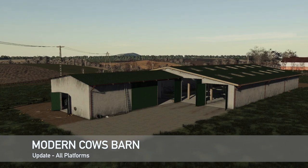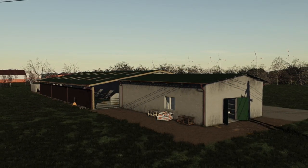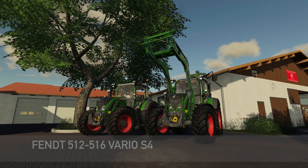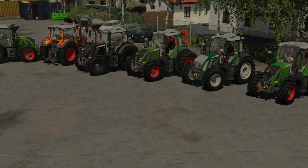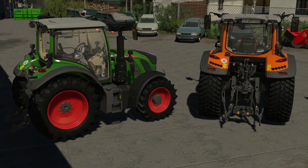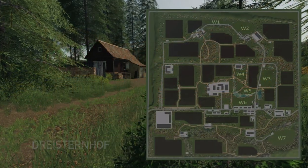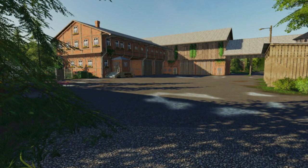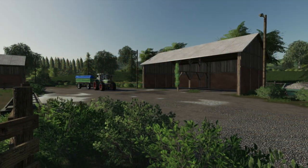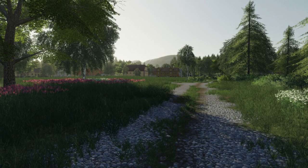Moving into mod updates for all platforms, we've got three. First: Modern Cows Barn changelog 1.2 — added a version for 60 cows, which costs $150,000, alongside the existing 20-cow version. Second: Fendt 512/516 Vario S4 changelog 1.1 — fixed the backlight. Third: Dürsteinhof by Richie, version 1.005, requires a new save game. Courtyard redesigned, new cow shed, sheep at the farm, new cattle dealer, horses in the barn area, new wool sale.